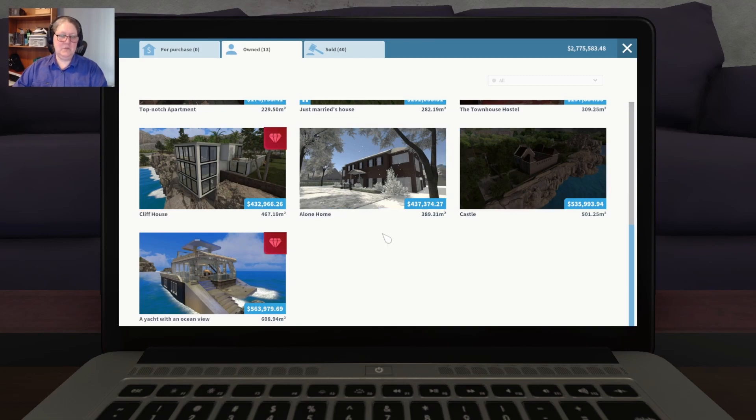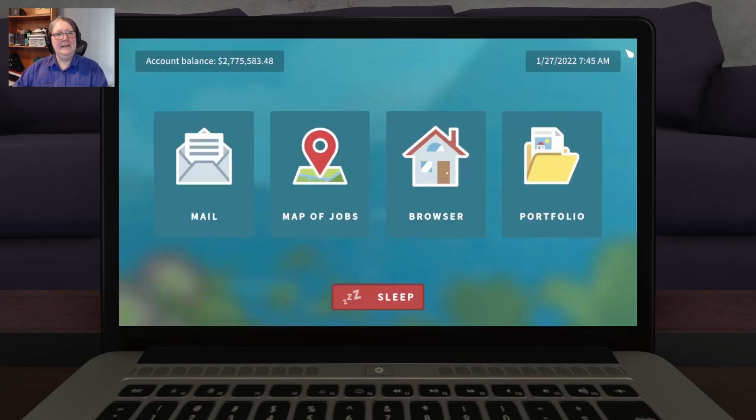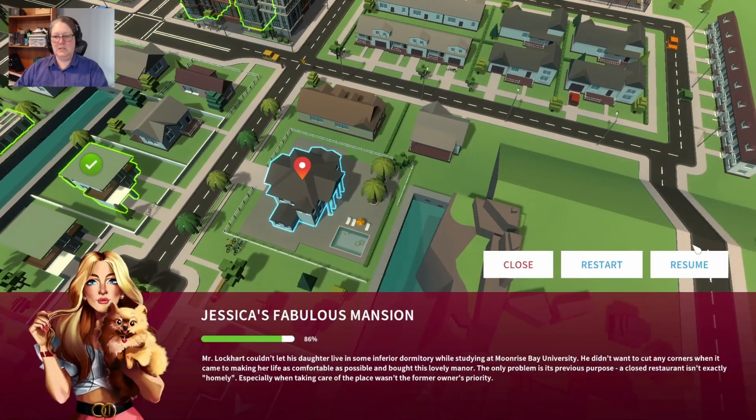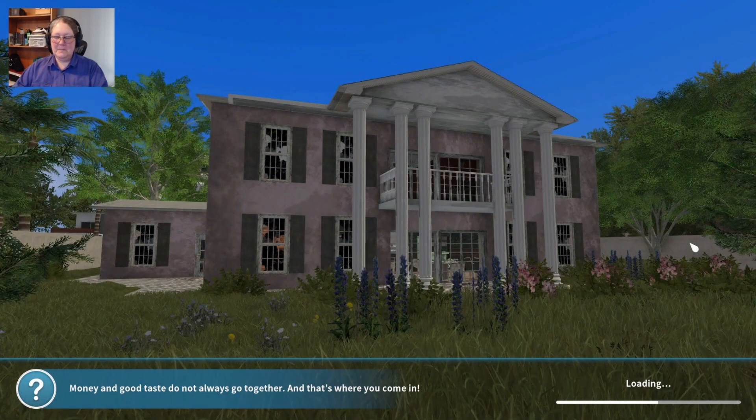We've started the alone home and we've started the castle, so we'll probably go back to the castle first. As soon as we've finished our missions with Luxury Flipper, we're heading into the map of jobs into Luxury Flipper. It's time for finishing off or getting a big chunk more of Jessica's Fabulous Mansion - we're 86% through. It's a pretty big job. Money and good taste do not always go together, and that's where you come in - to exercise someone's bad taste with their money. I don't know about that, we just do our best.